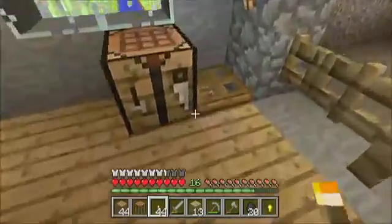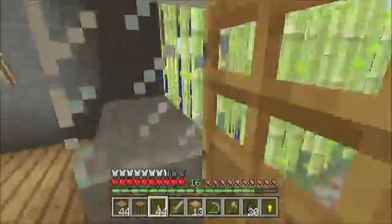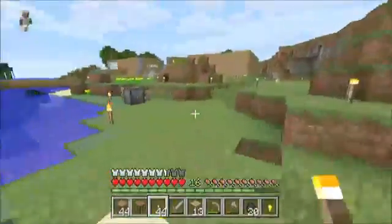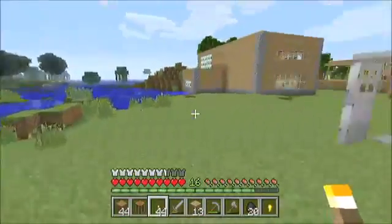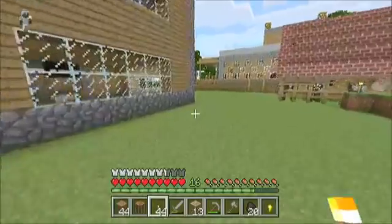Then we have this tunnel that leads all the way to our house, so you can go down there and come to our house in the nighttime if he wants to. We have a couple more things, and that's pretty much it for what we have made in this world so far.